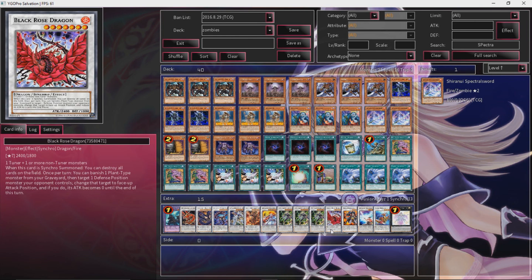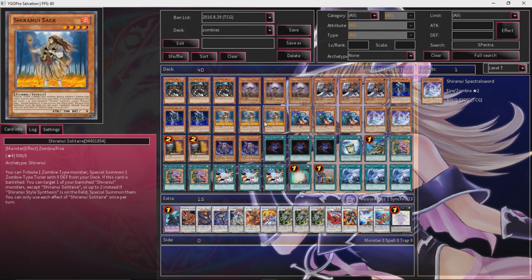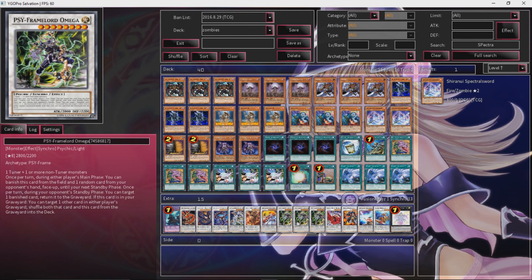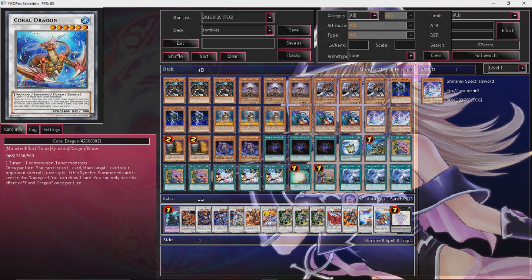Black Rose Dragon just nukes the field — Shooting Quasar is banned for a reason. Go-D the Guardian: take a monster. He's just a great level 6 to make. He doesn't have a great effect — you just use him to make Crystal Wing, because you can banish him and Sage, Sage summons out Spectral Sword, and now you can summon out Crystal Wing or go for Cipher Lord Omega. And then Coral Dragon — he's a level 6 tuner. You can discard one card and target a card your opponent controls and destroy it. And if this synchro summoned card is sent to the graveyard, you can draw one card. I'm reading it as if this card is sent to the graveyard, draw one card — so I think you can detach him and still draw, but I could be wrong. Don't quote me on it.